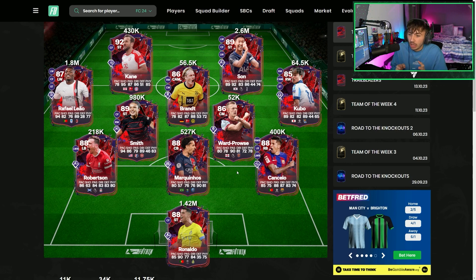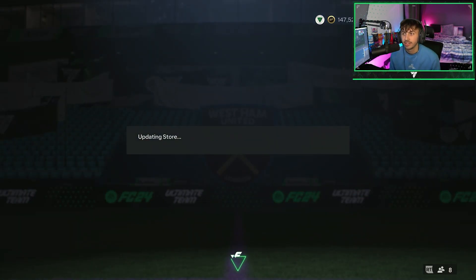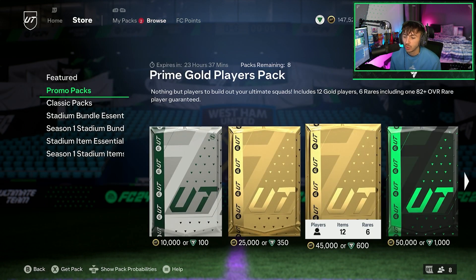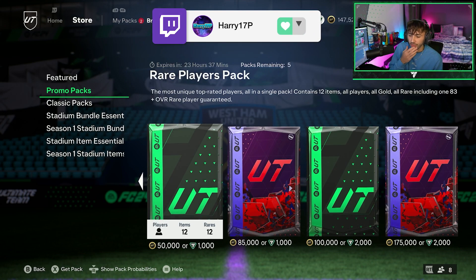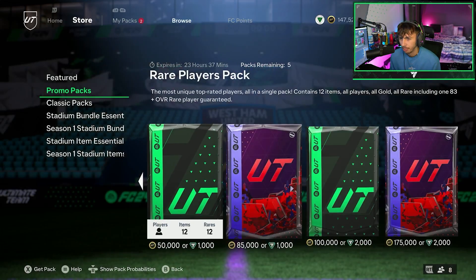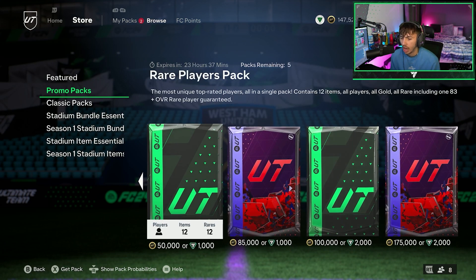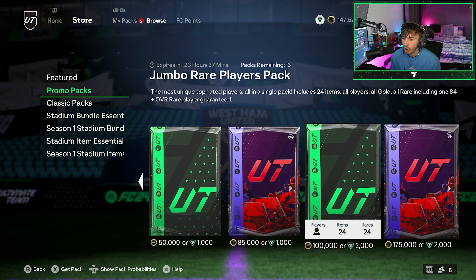Let's jump onto the game. We've got 12k points loaded up ready for this Trailblazer team. We've got a couple of packs here, plus the promo packs which I'll be cracking open — the 175k, the 100ks, the 85k, and the 50ks. The 50k pack has about a 2% chance and the 85k has 4.3%, so I might skip the 85 and open another 50k instead.